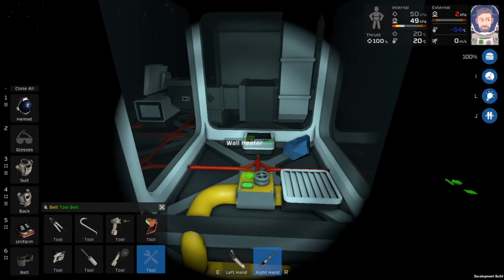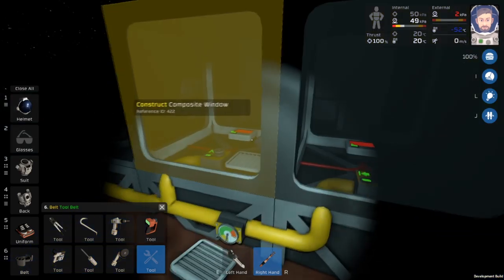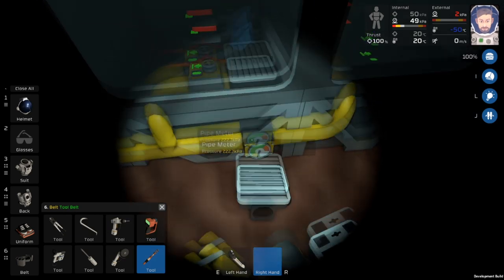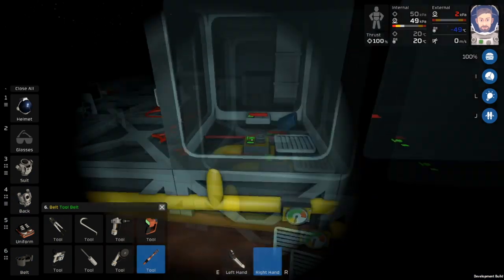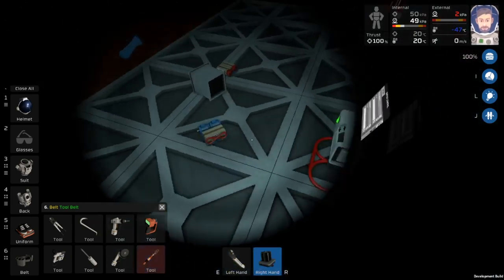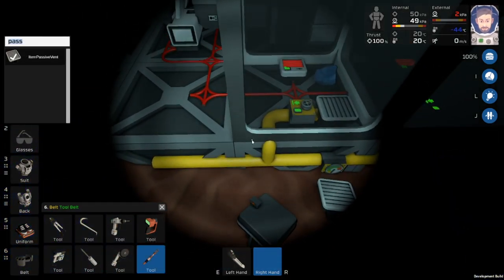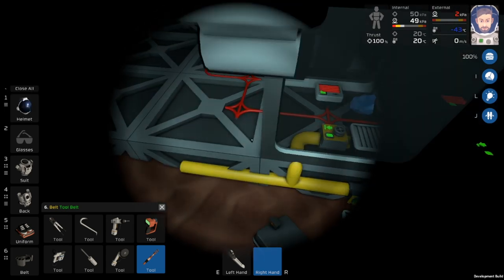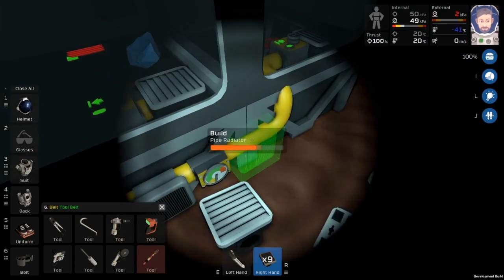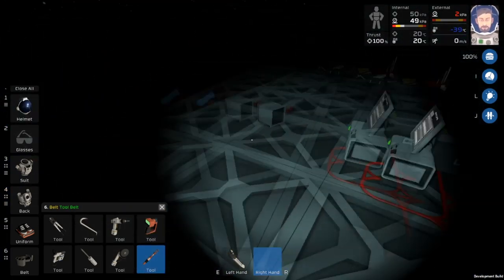I forgot to turn my wall heater back on — let's turn that on, close this up, and turn this on. So that should start melting that oxide there. It might take a little bit to get up to temperature. While we're waiting, the next thing we're going to want to do is put some radiators on here just in case it gets really hot — I don't want anything bad happening. So we'll put a couple of radiators on there. Next thing we're going to do is build our filtration system.